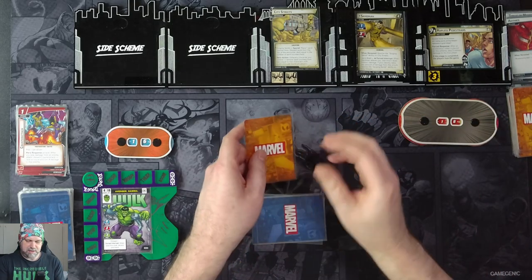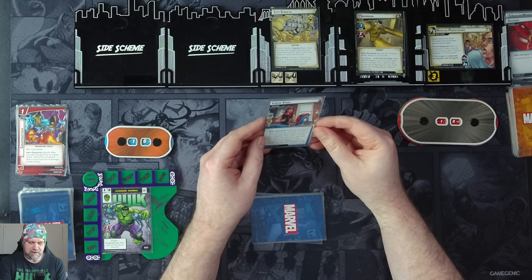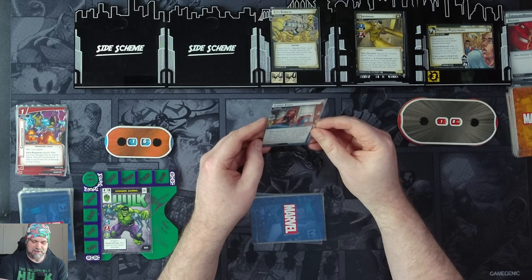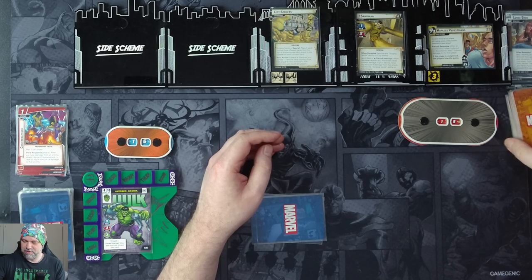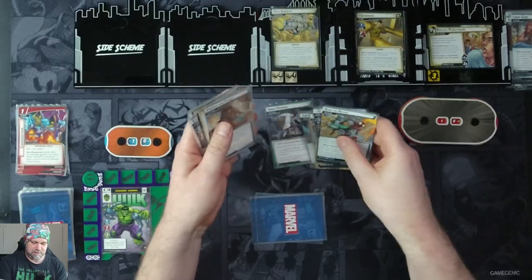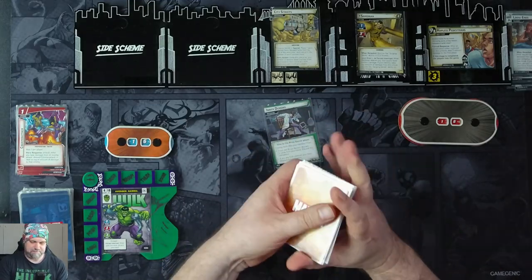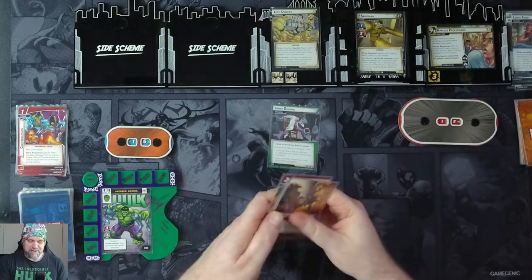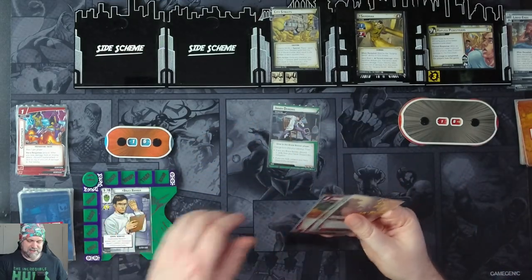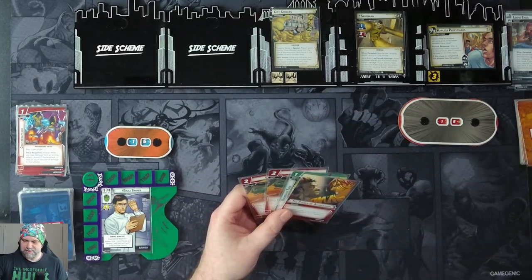We get our encounter card. It says: search the encounter deck, discard pile, set-aside area, and remove-from-game area for a copy of your obligation, then reveal it. During the reveal, if you change to alter-ego form, discard one random card from your hand. We haven't seen the obligation come out yet — so we must flip to Bruce Banner and discard two cards, meaning we'll discard three cards total. That is horrendous.